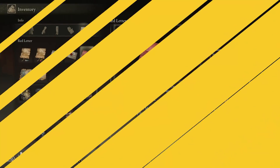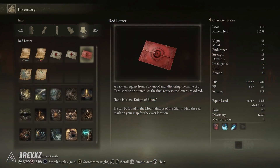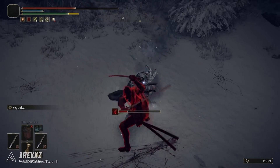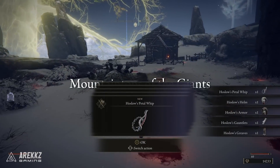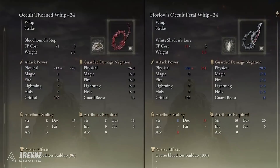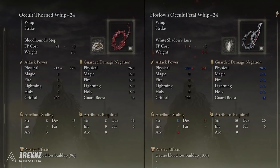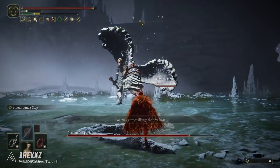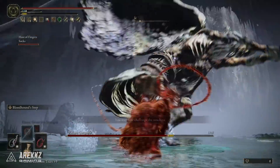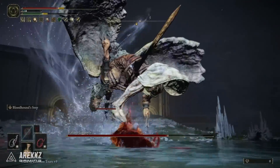As for Hoslow's Petal Whip, you simply need to complete the Volcano Manor questline and in the process of doing that, when you kill one of the enemies you will get that whip. There are some other options but I like these ones specifically because we can apply Ashes of War to them and they do have native Bloodloss buildup. So while we are leaning heavily into the Occult and Arcane damage, it is still nice to have some additional blood ticks that can proc some additional damage on your enemies.